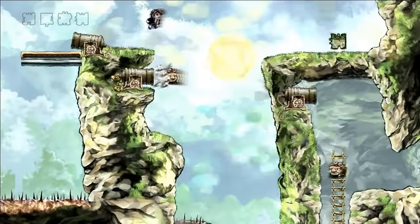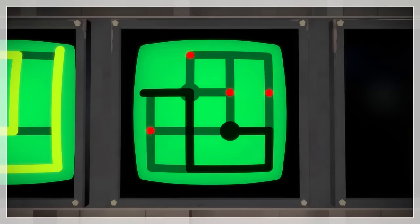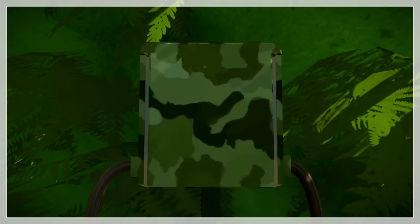Braid goes from having the ability to reverse time to having your movement correspond to time. The Witness starts on panels but then slowly incorporates the environment. And Stephen's Sausage Roll lets you release your skewer and then forces you to start thinking in more creative ways. Finally, think about the subtle spatial structure of games, highlighted in the GDC talk Death to the Three Act Structure, and how we can break away from the linear format of other genres into forms that harmonize with the unique interactivity of video games.